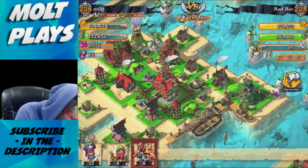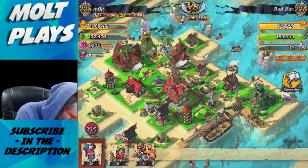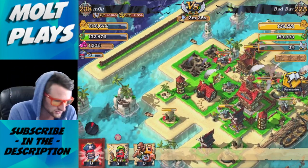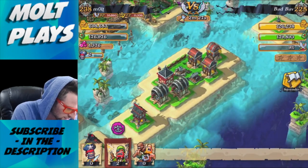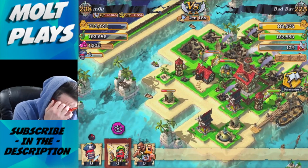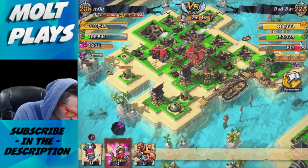We'll drop off one, two, three, four brutes up here and one, two, three, four over here, then drop a couple of buccaneers to help work around. I've been running this strategy and it's been working really well — the buccaneers have great tankiness just like the brutes so they can take a lot of damage. We'll drop one gunner up here and more gunners over here. Oh wait — I didn't even look over here; the rest of his defenses are on that island over there, which is really annoying.